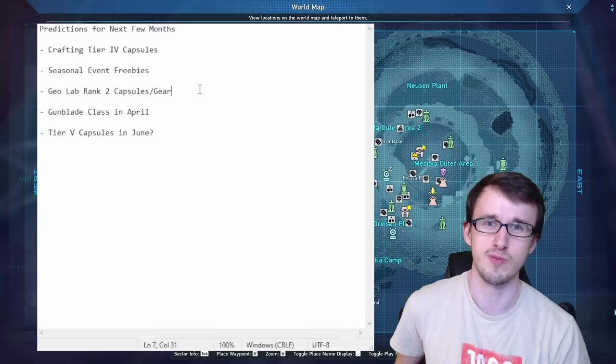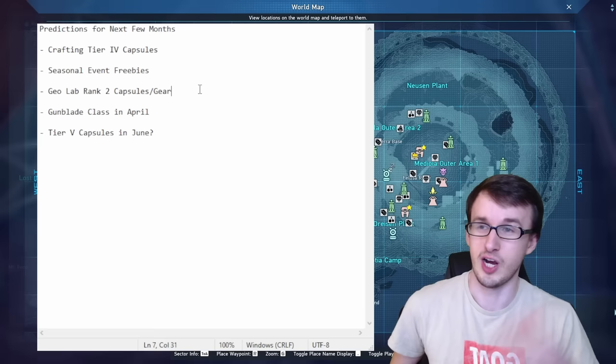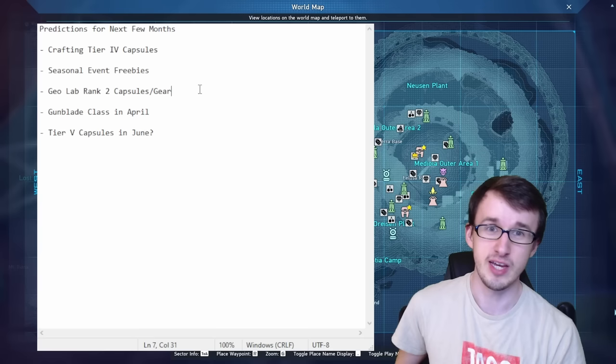For the final thing, tier 5 capsules or newer capsules in general possibly coming when it comes to the NGS Ultra updates — when we get the level increase and the giant update in general, I expect something along those lines. Or maybe even new capsules when Chapter 5 drops in May. But that's pretty much everything I think will affect the economy in some major way. Everything else in between is mainly limited time quest stuff or nothing too crazy. Hopefully you guys enjoyed this video and you make a lot of money. I'll see you in the next one. Peace.